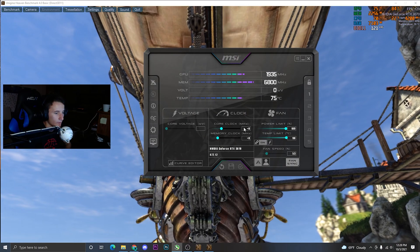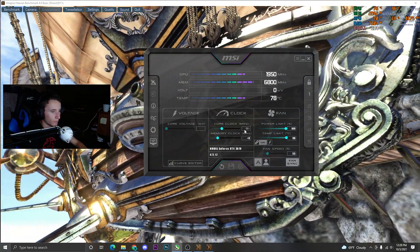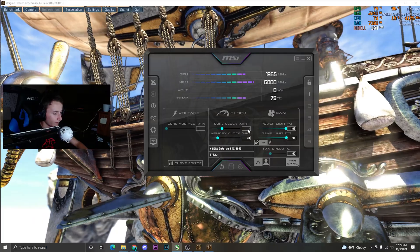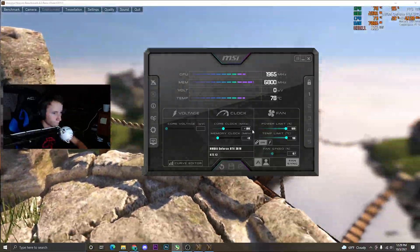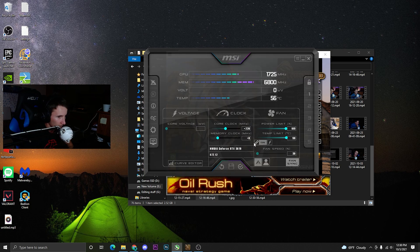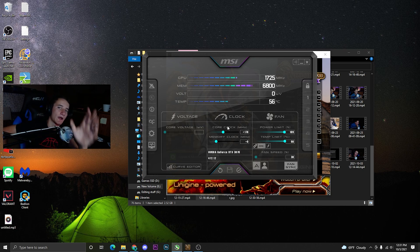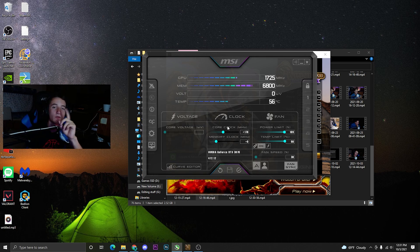Now start going up by 10 or 20 MHz at a time on the core clock until your benchmark crashes or freezes. Once it crashes, drop back to the last stable overclock and then go up by 5 MHz increments. I crashed by going too fast — my last stable overclock is around 170 MHz on the core.